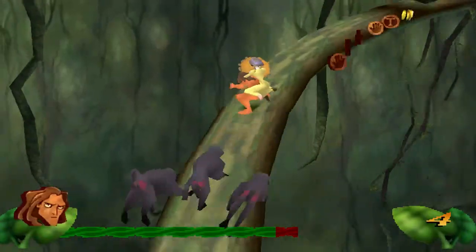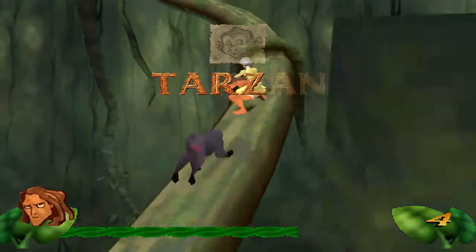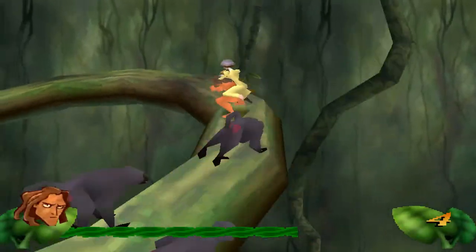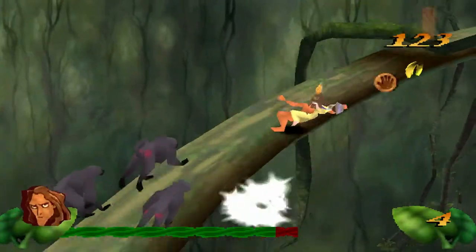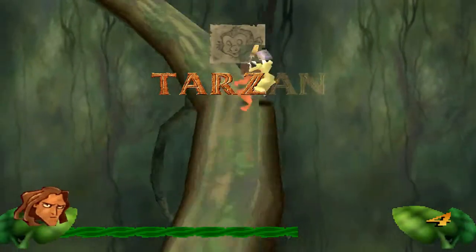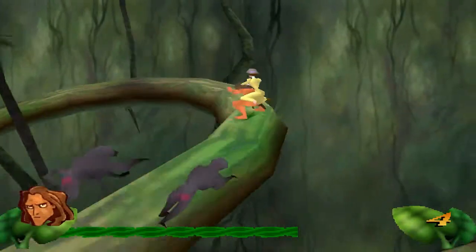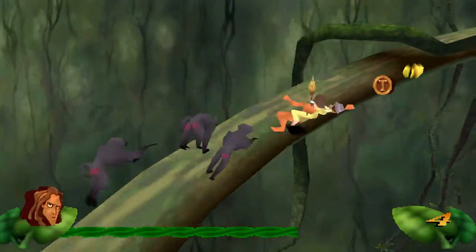You press square to use your umbrella — you can only use square. I missed the coin there so I'm going to have to go back. If I didn't know about this feature I would still have so much trouble. It's funny — if you slow down, the baboons will slow down anyway because I don't think they can get you. The music for this is really good — really intense, gives you goosebumps.